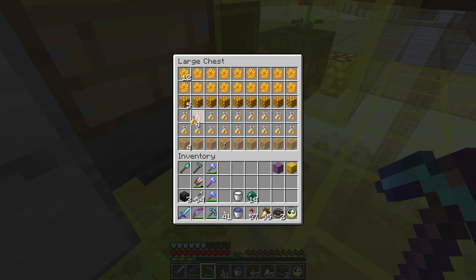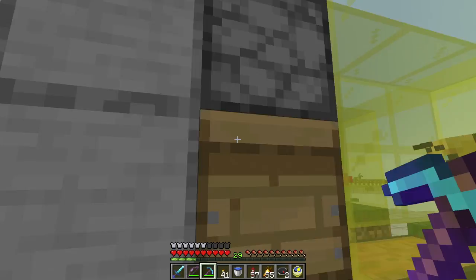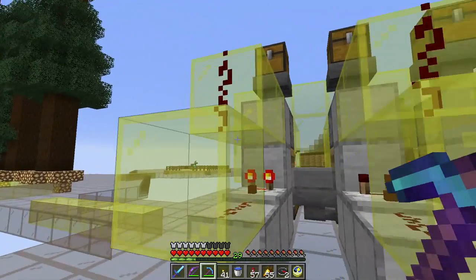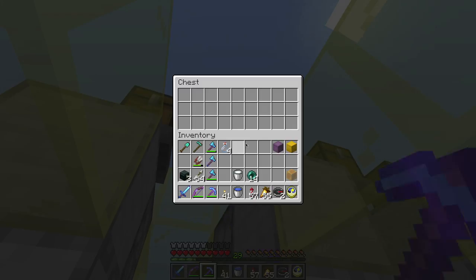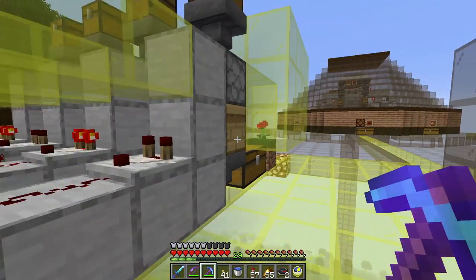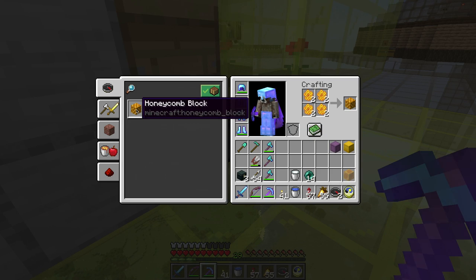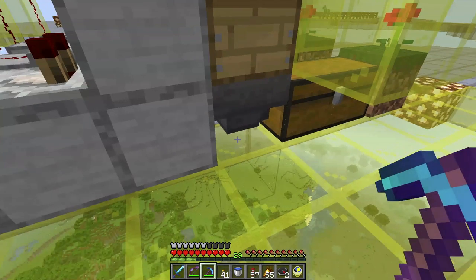I can go in here, craft one honey block, and I get the bottles back. Which means I can come over to one of these dispensers and deposit the bottles in there and they get recycled. Pretty cool. These I could pick up — seven, one more — and I can craft a honey block. Now the honey block, you can't de-craft it, right?